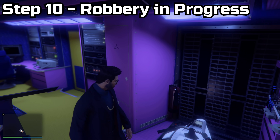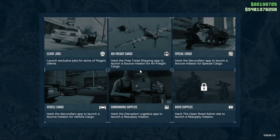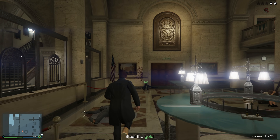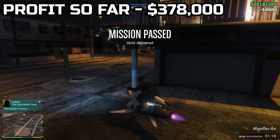Step ten: head back inside your Terrorbyte and start up the mission Robbery in Progress once again. Find out where the bank is — hopefully you find it quickly so you don't have to sit there scrolling through cameras. Then just go grab the gold, kill the robbers, and deliver it to whatever location it is. You guys will get another beautiful profit of $30,000.